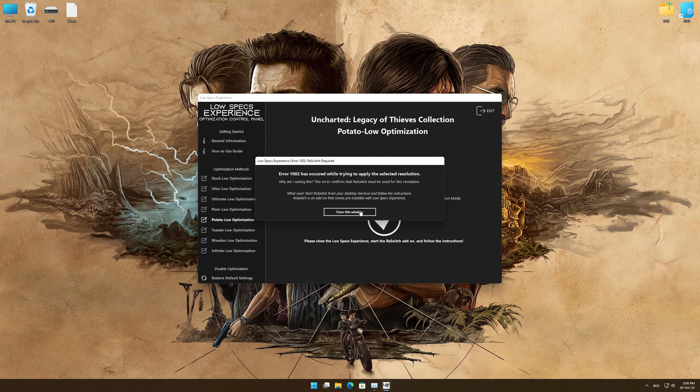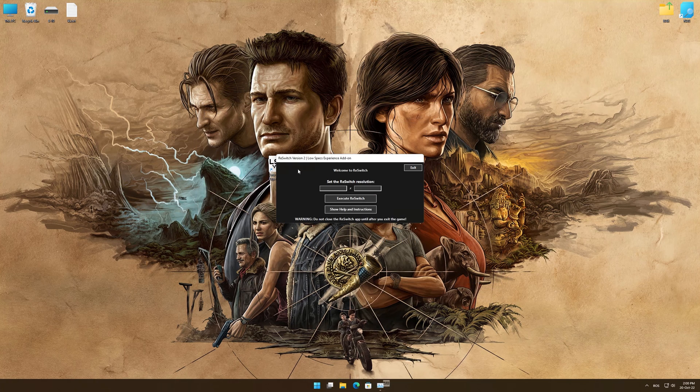There's one more thing. Since Sony appears to be avoiding fullscreen mode, you'll need to use ResSwitch, which comes pre-installed with the Low Specs Experience, to get your game to render at your desired resolution. Just start ResSwitch from your Desktop shortcut, select the resolution you'd like to play the game at, execute it, and start your game.